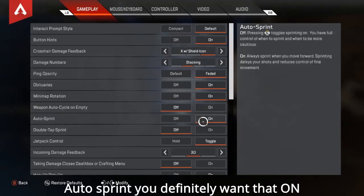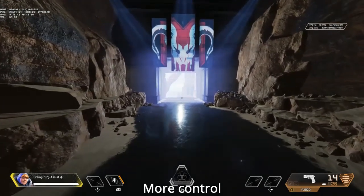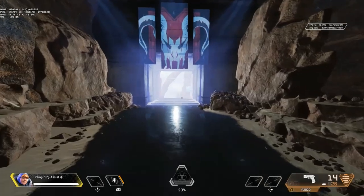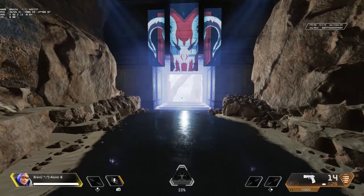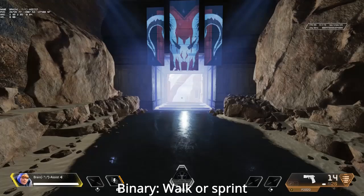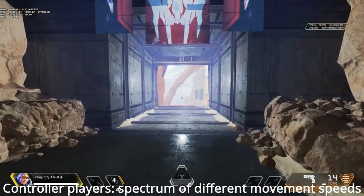Auto sprint, you definitely want that on — it gives you more control. You can have another button with your left stick press through your Steam config, which I'll get into later. This is actually an area where you have a slight advantage over mouse and keyboard players, because they're either walking or they're sprinting, whereas you can go anywhere in between with joystick movement.